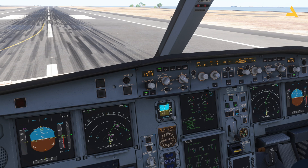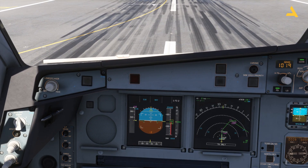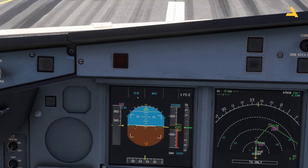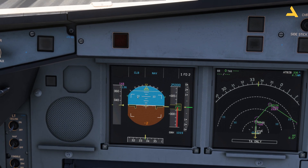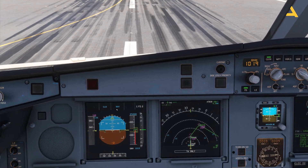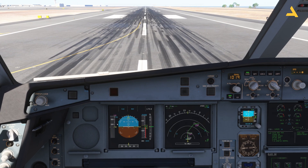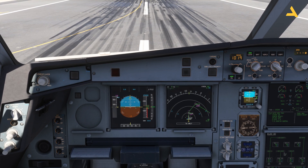You can see the FMA — the Flight Mode Annunciator — on the primary flight display. Whatever flight mode the plane is in, all the information appears here. Right now Flight Director 1 and 2 are active, and navigation and climb are armed. V1 speed is 136 knots. After V1 I pull back on the stick to rotate; V2 is the speed the plane must maintain if one engine fails and you need to come back and land.